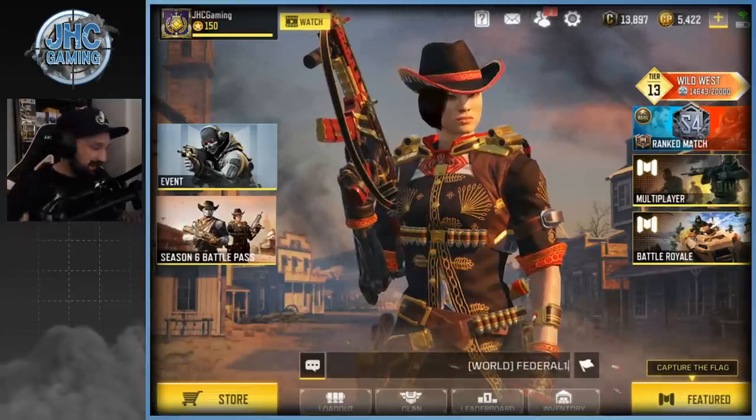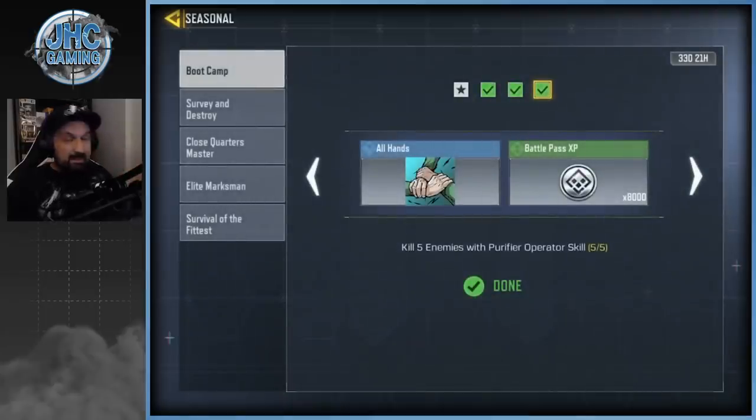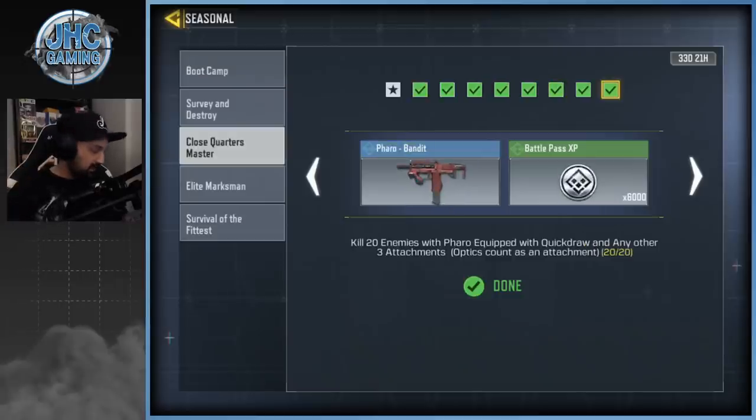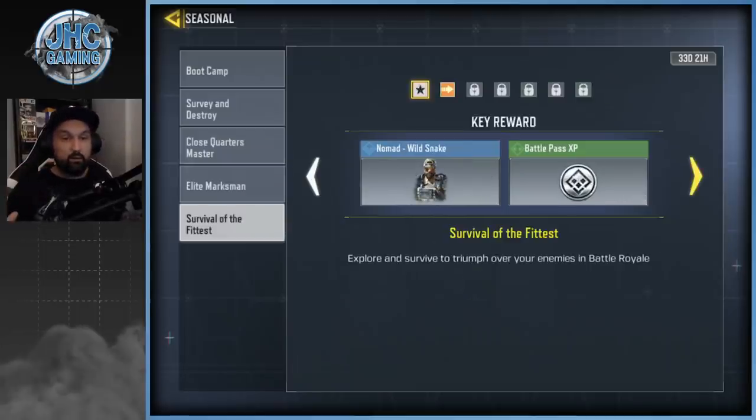You want to check out the event tab — this is the brand new seasonal events. There are a lot of comments and questions; some guys don't understand how it works or say some tasks are broken. I finished the boot camp — you can see the check marks — survey and destroy, close quarter combat, and elite marksman. I didn't do the battle way out; I only played one game on the day of release.